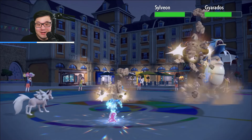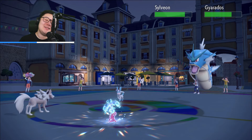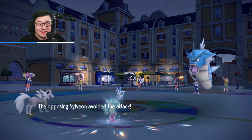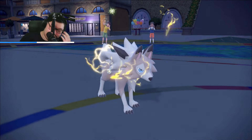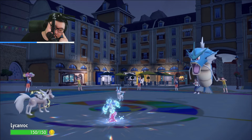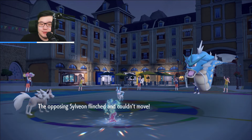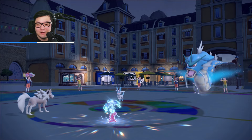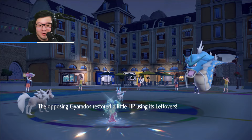Rock Slide going out into the Gyarados and Sylveon — that did a bit less to Sylveon. We missed the first Hydro — not a good sign here. We're going to see a Thunder Wave into Lycanroc. And Hyper Voice — nice, we get the Flinch! That's a huge, huge flinch. Leftovers Gyarados. I don't really care about Tatsugiri getting paralyzed — I just care about the damage into Sylveon.